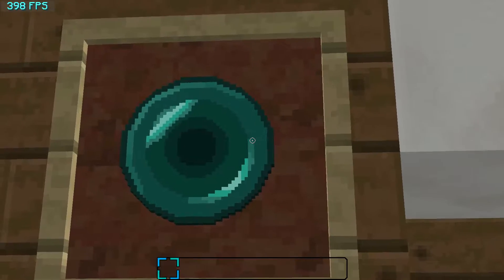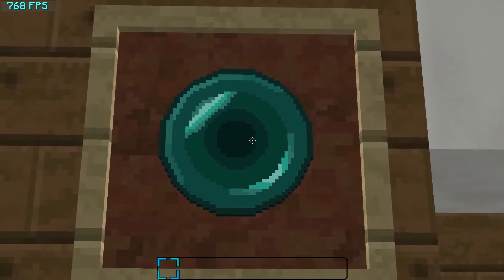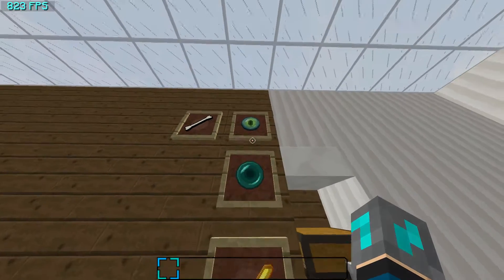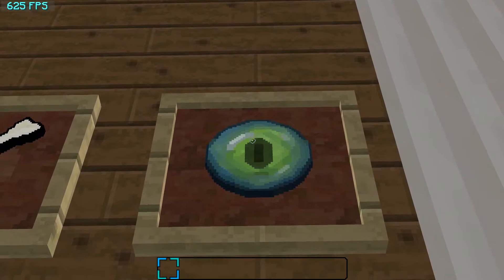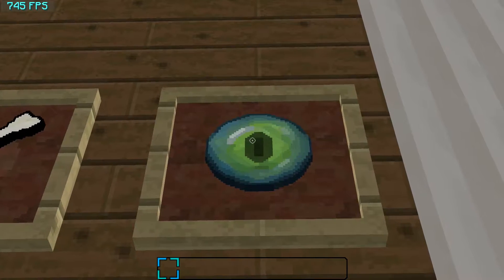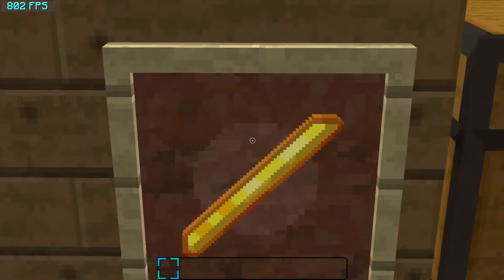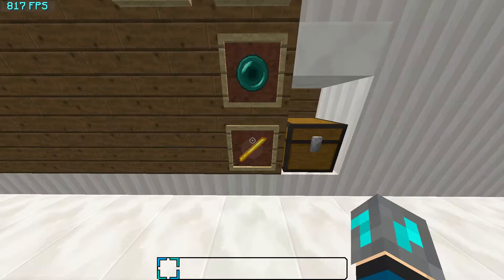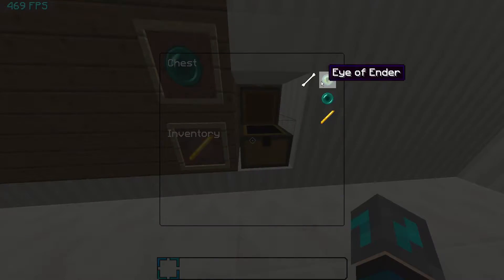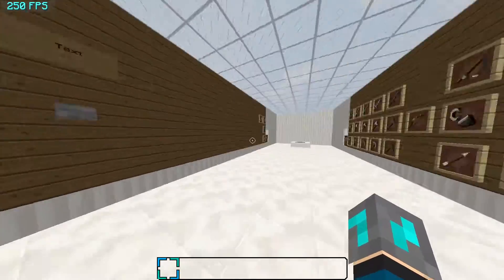This is just another 64x64 ender pearl. This is an animated eye of ender — it's really cool, it'll blink every few seconds. And this is just a blaze rod that'll shimmer every other second as well, because why not? You can also find these in here again.